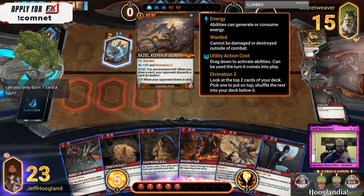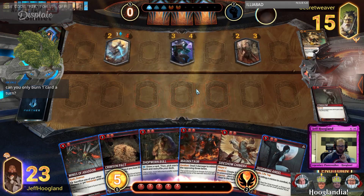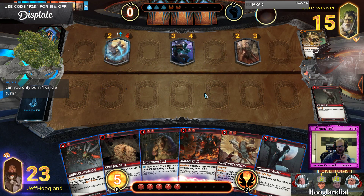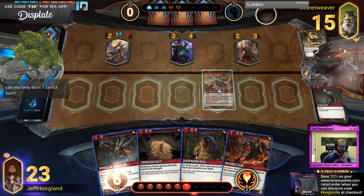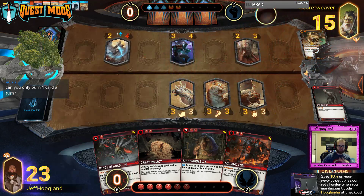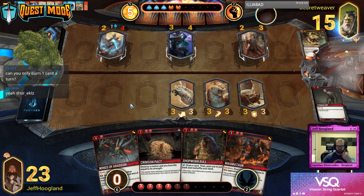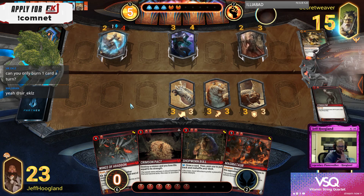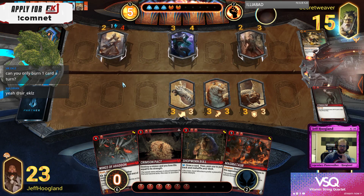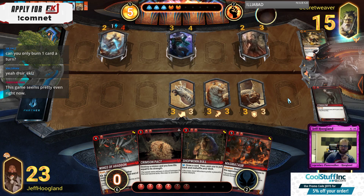I could take the Wings and trade here. Or I could play Sideshow Chimera and spread out here. I think I want Sideshow Chimera and spread out — the reason for that is it gives me the flexibility to play a four plus a three next turn, using my mana a little more efficiently. My health total is still kind of high so I don't need to be super aggressive in taking their stuff off the board just yet. There's a good chance this Chimera clears out both of these, and this can clear this, then we have Crimson Pack for their next threat. We're pretty close to parity.